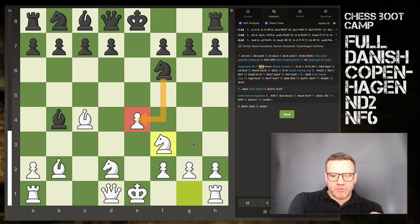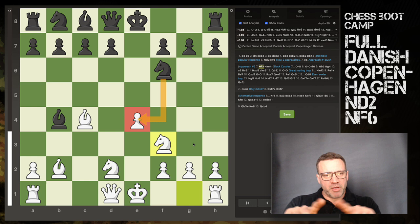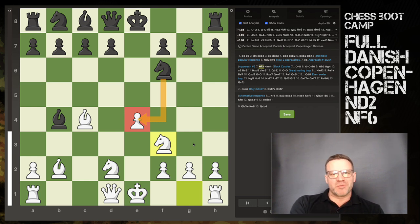Nine times out of ten from that position you'll see black just grab the pawn, and we've seen what happens. I've saved this analysis on Chess.com — I'll put the link in the description. I'll also paste the PGN into the video description so you can make a Lichess study or a Chessable move trainer. Take it and use it — none of this is my own invention, just stuff I've scoured from YouTube videos and Lichess Explorer. Hope you're getting the Danish juices flowing — I can't wait to unroll these traps in the wild. Thanks for watching!